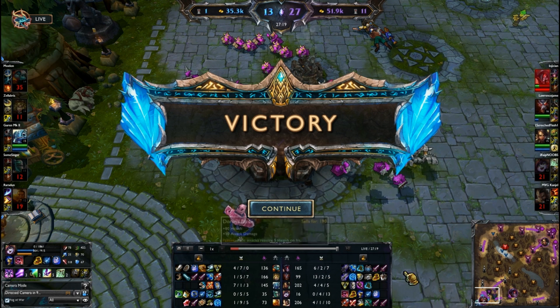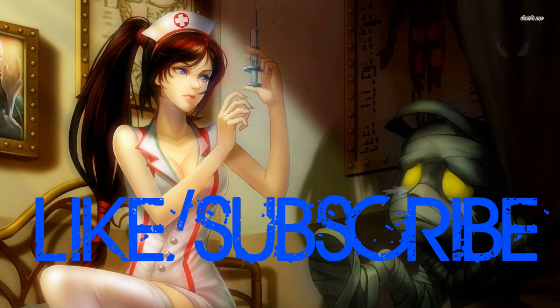We turn onto the Nexus and pick that up. That was the game. We end 13-2-5. That is how you play Warwick — you play him as a mid-game beast, and you're going to naturally scale into late game if you're this fed. If you have a decent mid game, you're going to do well late game. Thanks for watching guys, and don't forget to subscribe.